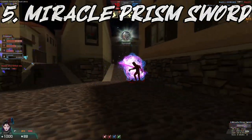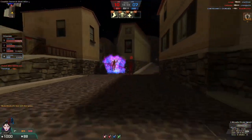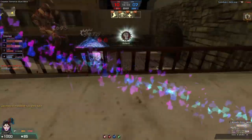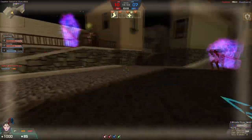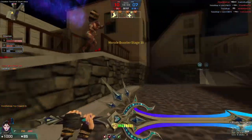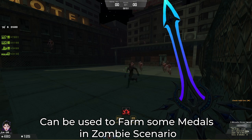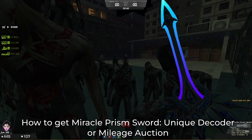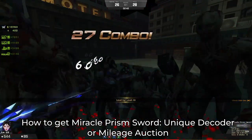Number 5: Miracle Prism Sword. Miracle Prism Sword is a unique melee weapon — basically a combination of Great Nova and Blade Runebreaker in terms of attack animation. This magical sword can slow down zombies if you use the special skill by holding the right mouse button. With Vampiric 6 and Speed Up 6, you'll be invincible against almost anything thanks to your movement speed and life steal. If you got bored and wanted to farm in scenario mode, Prism Sword is your best friend. To get it, open a unique decoder or find it in the mileage auction under the top 7 section.